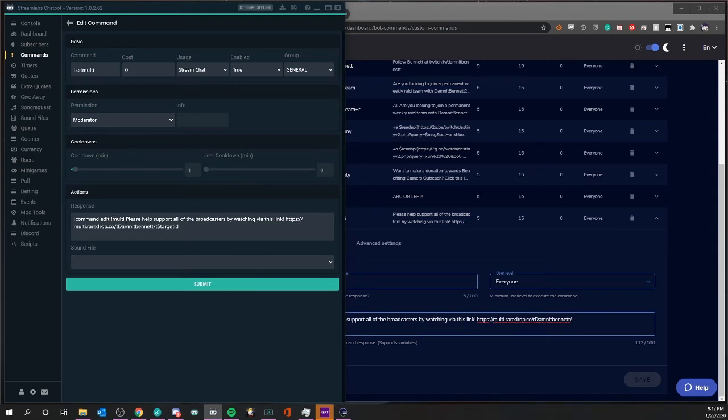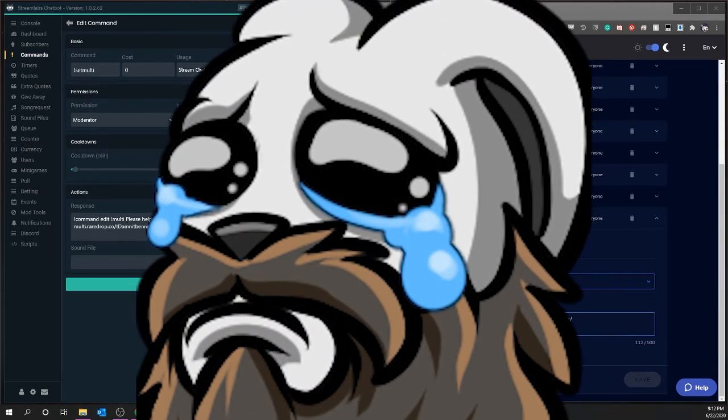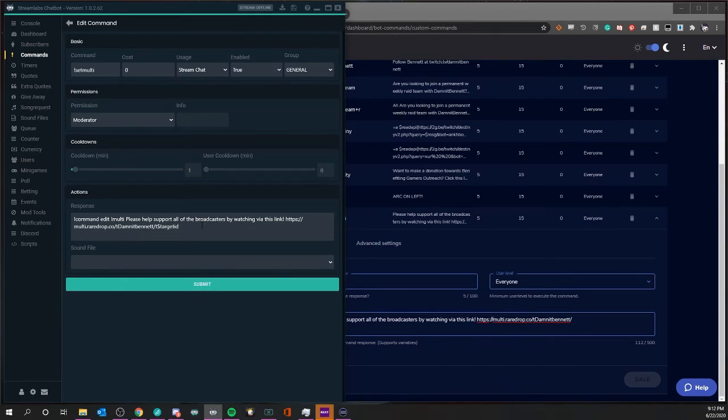Then we've got our normal text: 'please help support all of the broadcasters by watching via this link.' For multi links we use the multi.raredrop.co link — you should check it out, it's great because you can multi-stream with people on other platforms. You'll notice there's a 't' in front of my name 'dammit bennett' — that signifies I'm on Twitch. You can use 'y' for YouTube, 'f' for Facebook. Then you use dollar sign 'targetid' all one word, and that's basically it for the command.